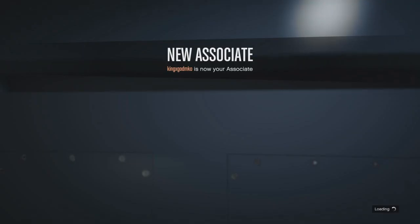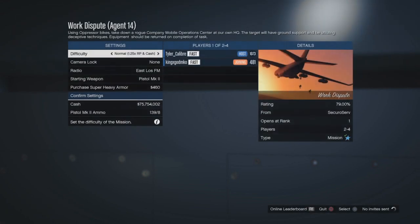Go to Settings and change the difficulty to Easy — that's the only thing you need to change. You can do other things, but that's the main one.